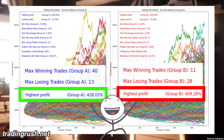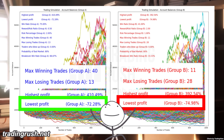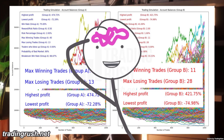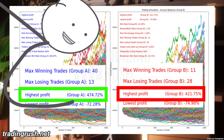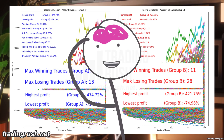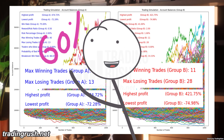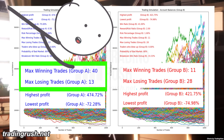The profits made by both high and low win rates were pretty much the same in the end, and even the highest loss was pretty much the same. But there was a massive difference in losing and winning streaks. A big losing streak can affect your trading psychology. The high win rate low reward gave the same profit potential but with a way lower probability of a big losing streak. More than 60% of trading success is based on your trading psychology, and with high win rate low reward, you are making the exact same profit without messing up your psychology.